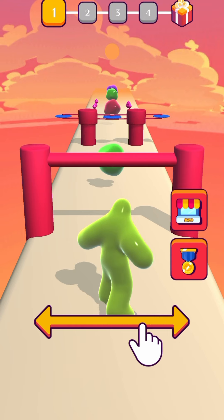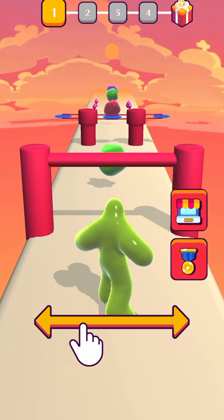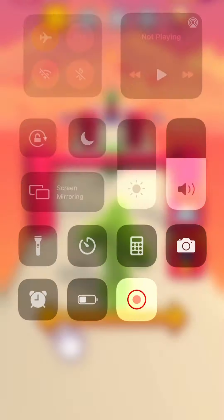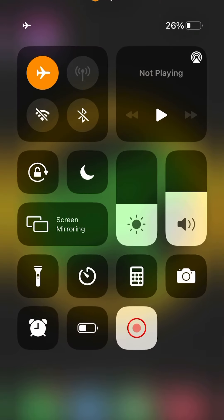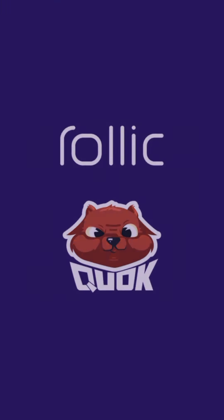You might be thinking: when I'm playing this game there are no medals, there's no challenges screen that I can use. I'll show you why — it's because my phone's in airplane mode. So let's close the app really quick and take it out of airplane mode, then reopen it.